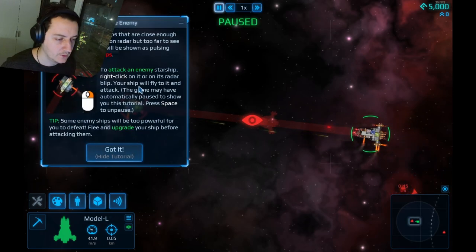Let's read the manual. Enemy ships that are close enough to detect on radar but too far to see directly will be shown as pulsating. To attack an enemy starship, right-click on it or its radar blip and your ship will fly to it and attack. The game may auto-pause to show tutorials. Some enemy ships will be too powerful — flee and upgrade before attacking.